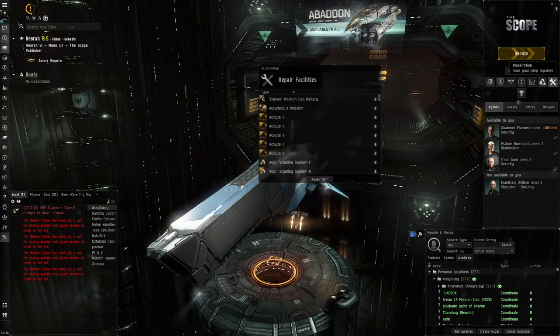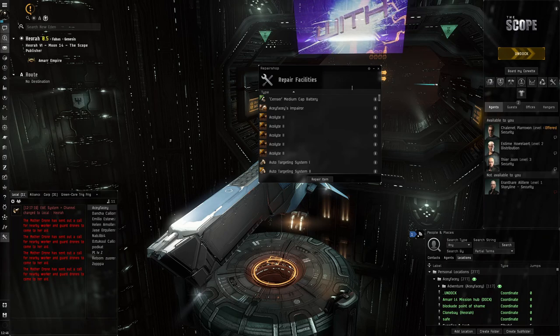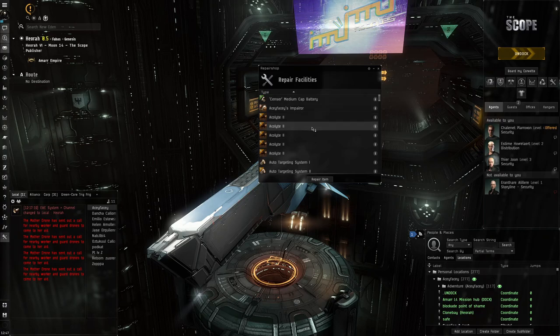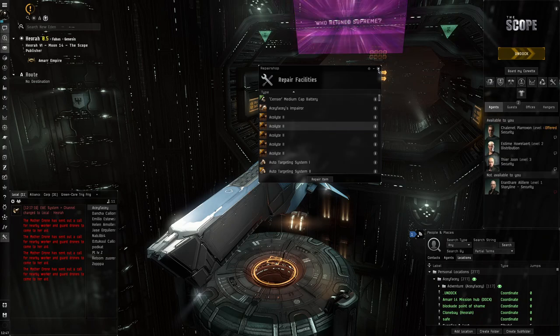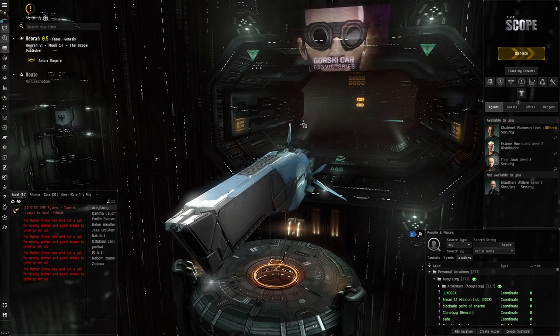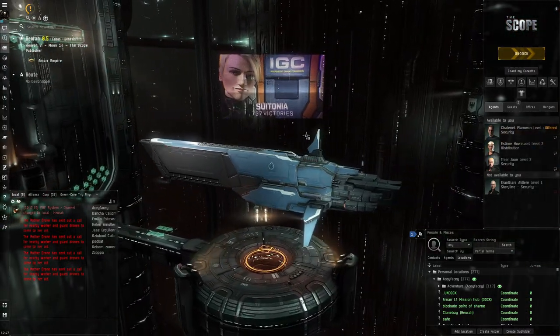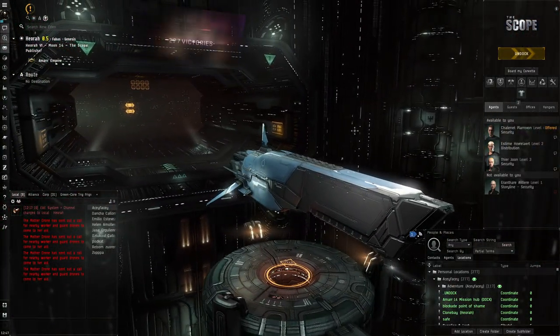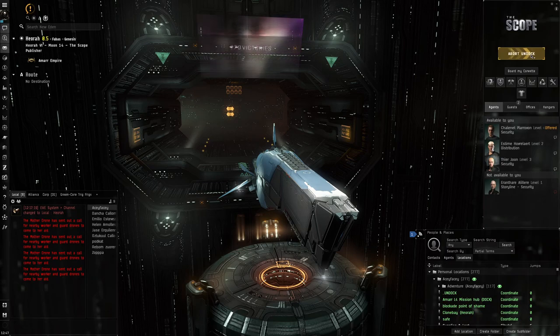I went to check the repair bill — it was eight million ISK! Eight million ISK just for that tiny little scratch of armor damage. I know eight million isn't a huge amount but I would never have expected such a tiny scratch to cost that much. It felt like getting ripped off by the station services. So I undocked and went looking for a citadel, because citadels give you free repairs.